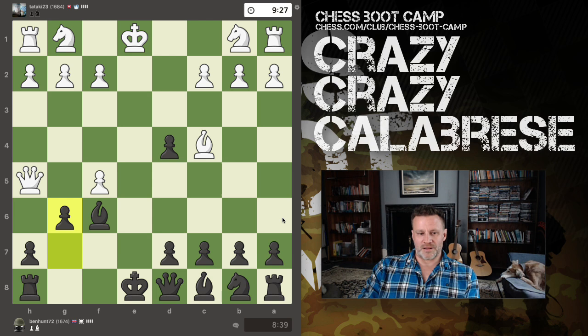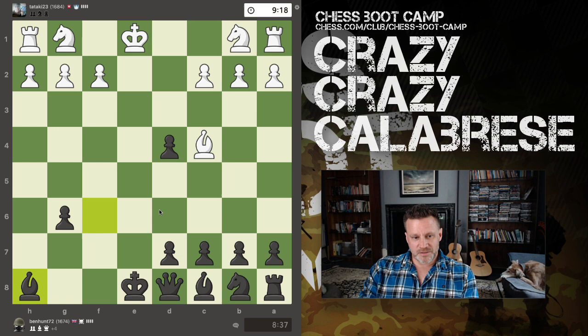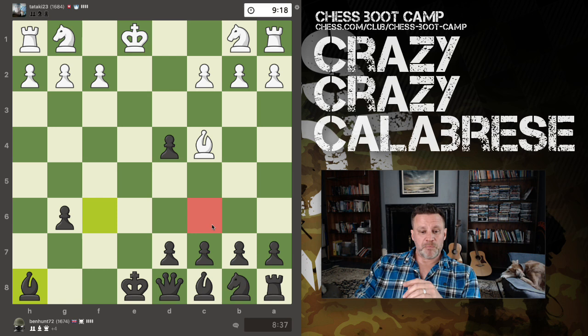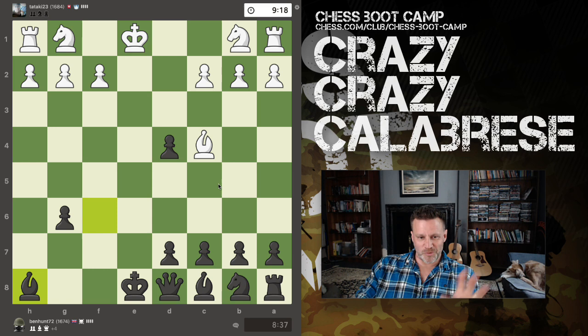The game ends with me playing g6. White goes 'haha you fool,' takes takes, and the rook hangs. Then takes takes, queen takes rook, bishop takes queen, and white resigns. You have to know this idea. There are other lines in the Vienna Gambit where your queen can end up on c6 and their queen comes out with check — and you have this resource where pawn takes means the rook is actually defended.